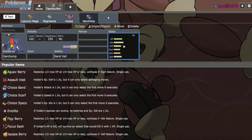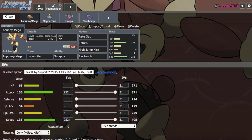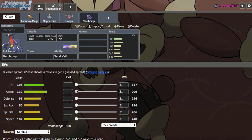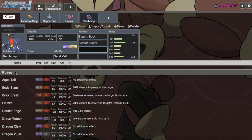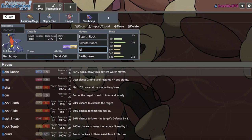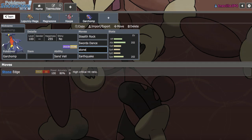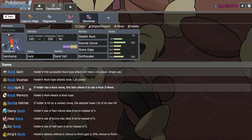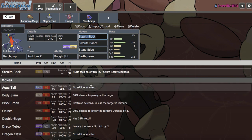Garchomp plus Mega Lopunny is great in terms of speed tiers. This can check stuff like Tapu Fini, though Scarf Tapu Fini can actually check this with Dazzling Gleam, so I've got to be careful. Let's run Stealth Rocks, Swords Dance, Outrage, and Earthquake. I'll go with Rockium-Z because I don't want Zapdos being an issue — Static Paralysis would be a big pain. Let's run Stone Edge with Rockium-Z and Jolly Nature.